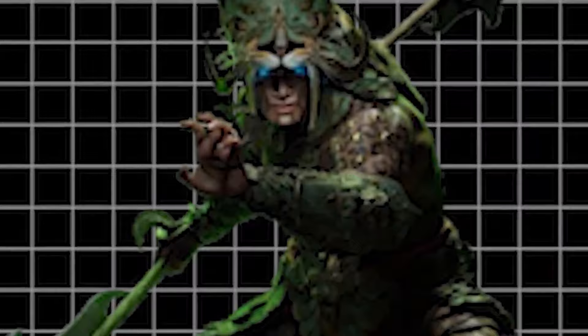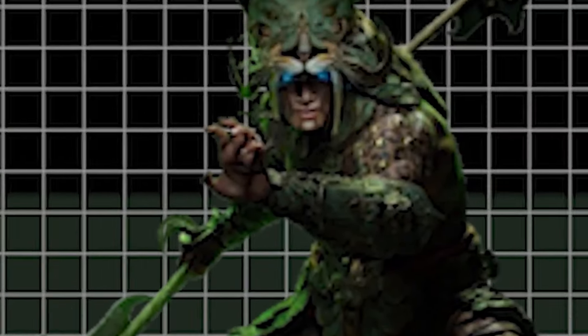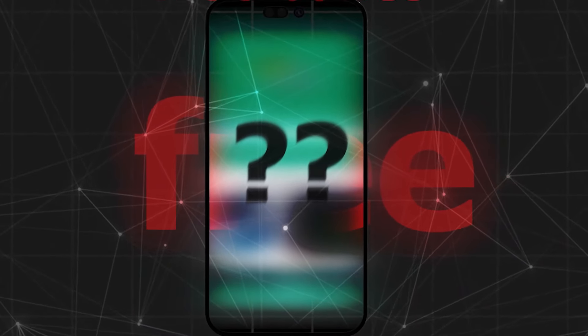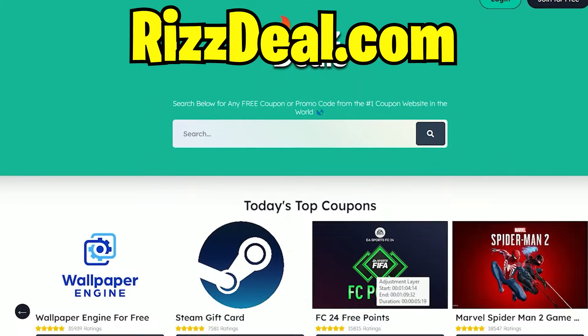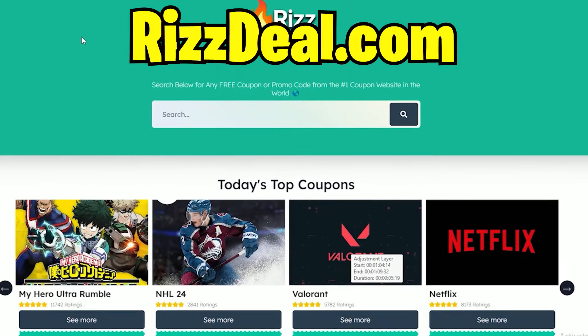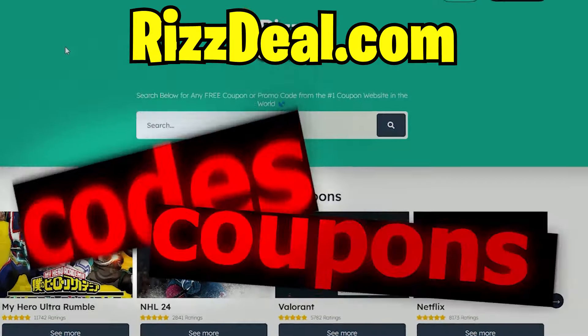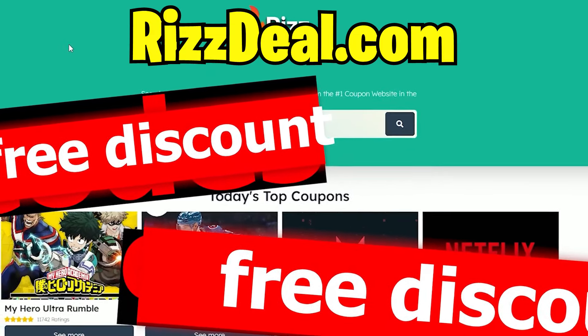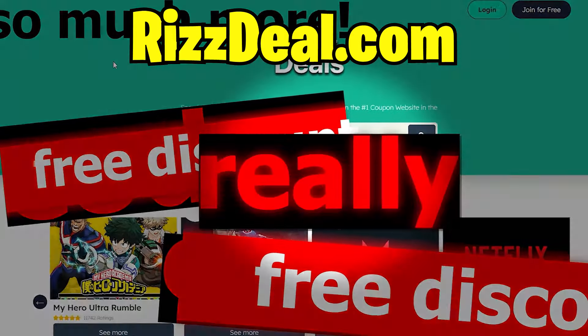To get this item for free, all you have to do is grab your mobile device, because I'm going to show you a website that gives out free codes which you can redeem instantly for the Vessel of Hatred. I recommend doing it on mobile because it's faster, but you can use your PC or console too. Go to this site called RizDeal.com. On this site you can find codes and coupons for free in-game items, discounts on games, and much more. And trust me, it really works.